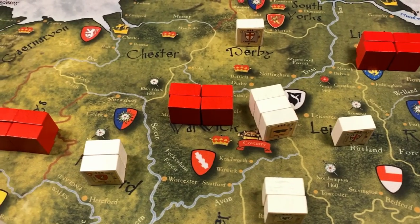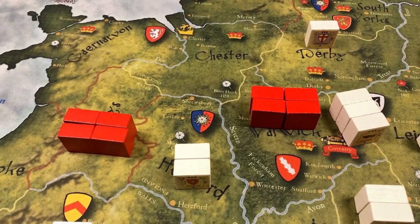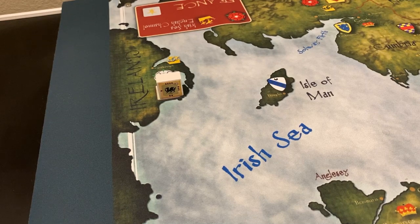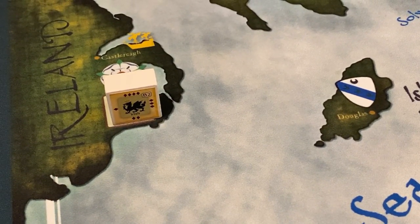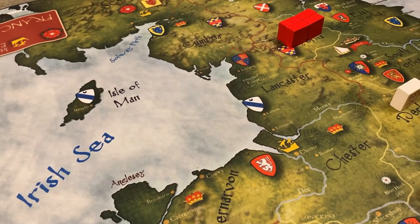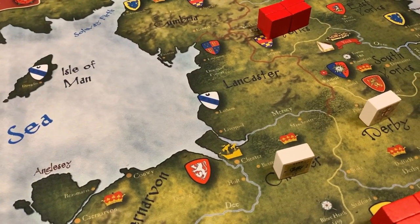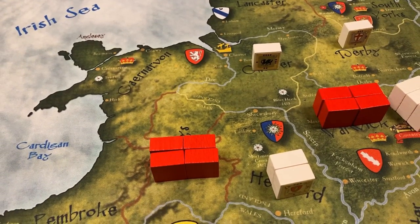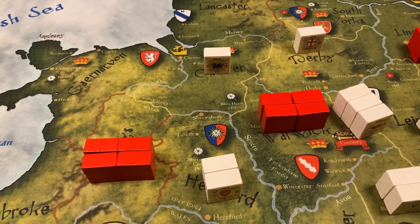The Yorkists still have two action points and are concerned about the Lancastrian forces in Wales, which are also one move away from reinforcing Warwick by way of Chester. So the Yorkists use another action point to activate their sole unit in Ireland — the Irish mercenary unit. Ireland has a ship symbol marking it as a port, so it can move to another port in the same sea. That other port is Chester, so the Irish mercenaries arrive there and complete their sea movement, effectively blocking the Lancastrian forces in Wales from reaching Warwick next turn.